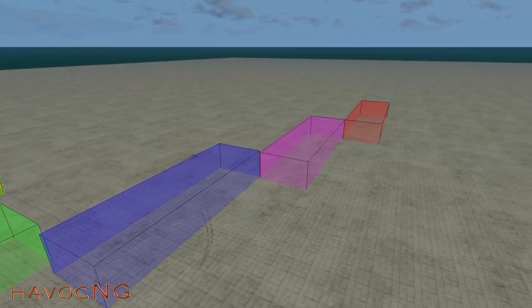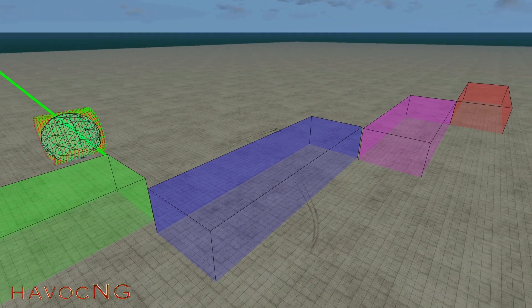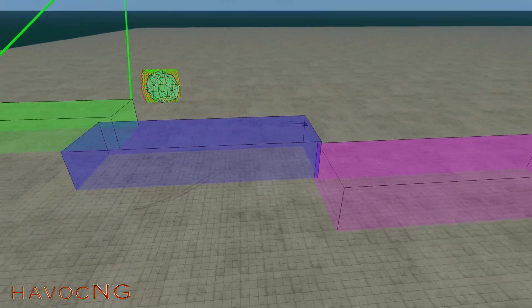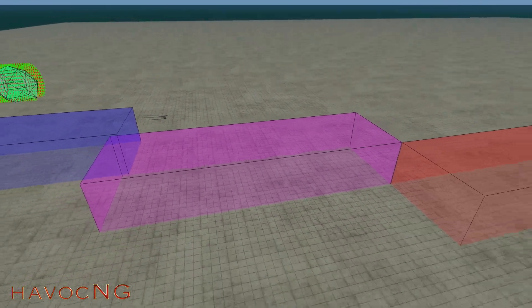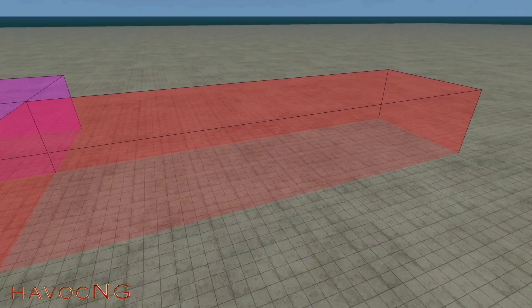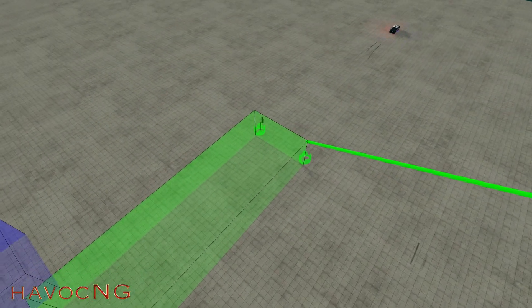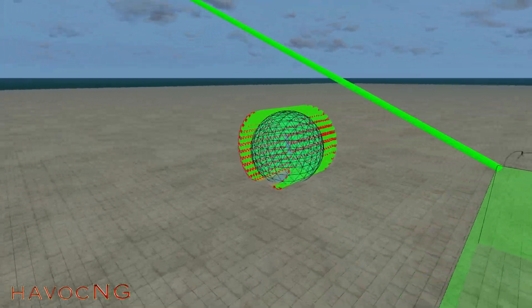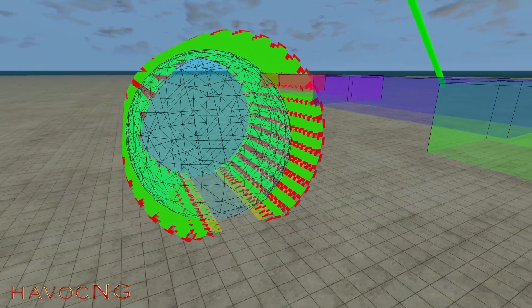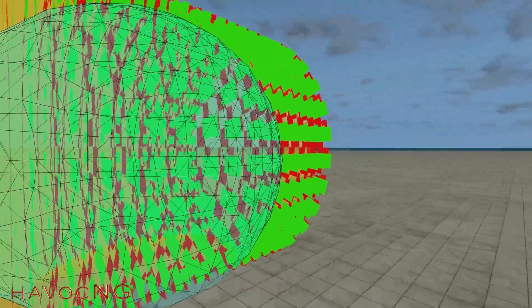I have four boxes. This box is set at zero gravity, this one is set at 1.62 which is moon gravity, this one is 2492 which is Jupiter, and this one is set at 274 which is the Sun. I put a UFO up here shooting down its beams, and this is a teleport. These are Lua triggers — those are gravity triggers, and this is a teleport.